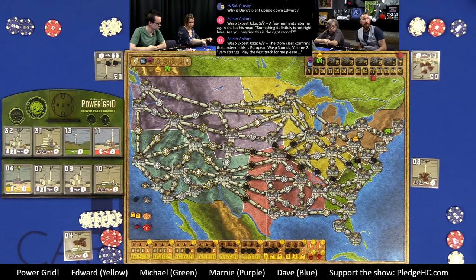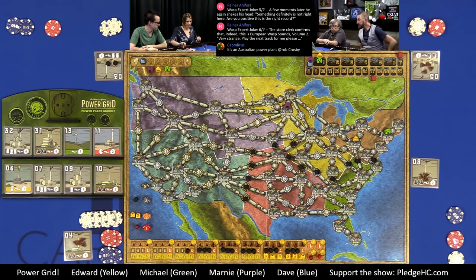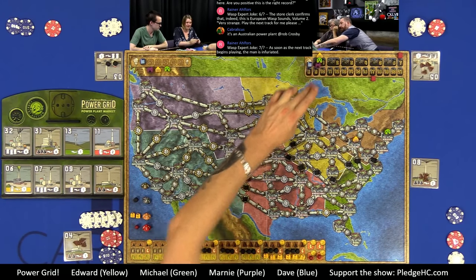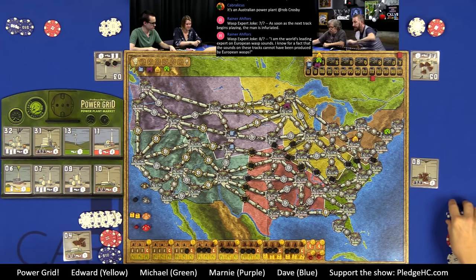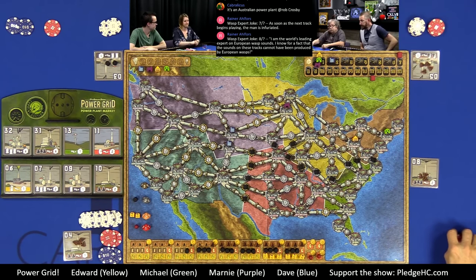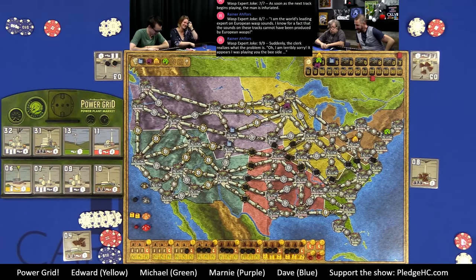Marnie builds in Minneapolis, noting she doesn't want to get boxed in — the locked-off regions make that easy. She can potentially box others in as well. She stops at one city. Dave maintains player one position. Bureaucracy: Dave powers one city for 22 dollars and spends coal for 33 total. Michael powers one city for 33. Marnie powers one city for 22. Edward powers one city for 22.